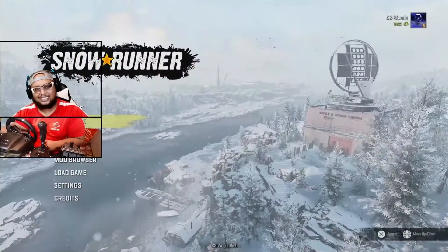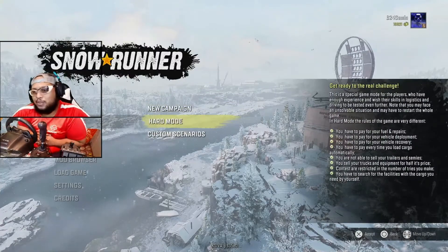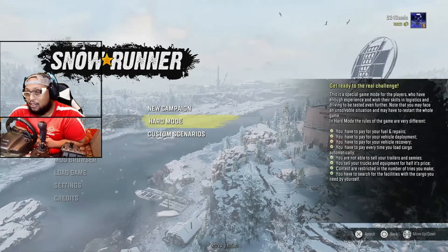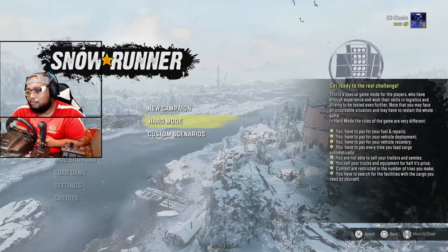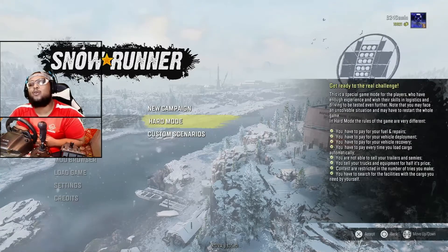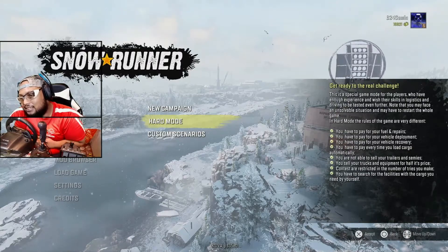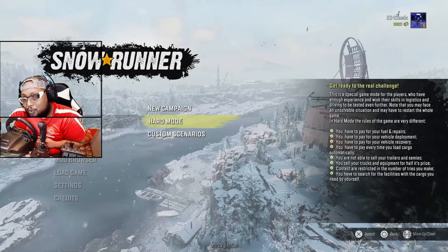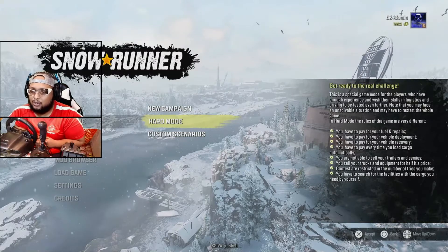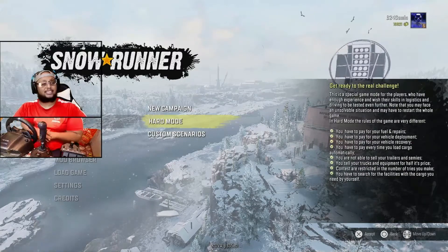Let's get into it — new game, hard mode. Here are the rules we have to play by: you have to pay for fuel and repairs, pay for vehicle deployment, pay for vehicle recovery, pay every time you load cargo automatically. You are not able to sell trailers and semis. You sell trucks and equipment for half price. Contests are restricted in the number of tries you make, and you have to search for facilities with the cargo you need by yourself.